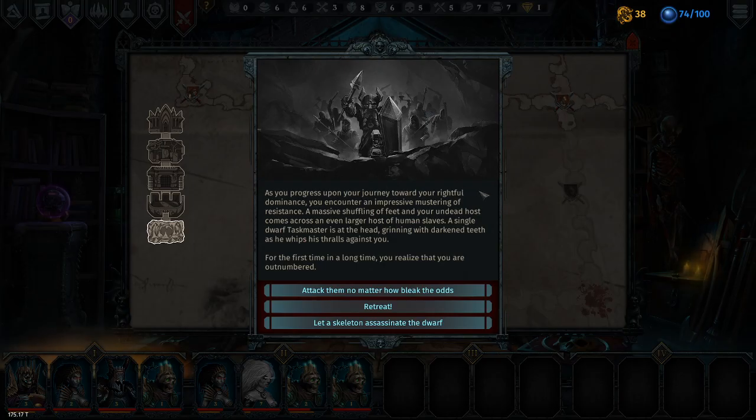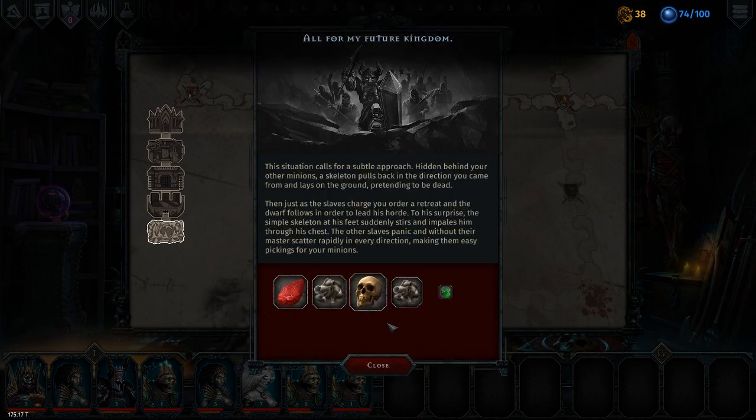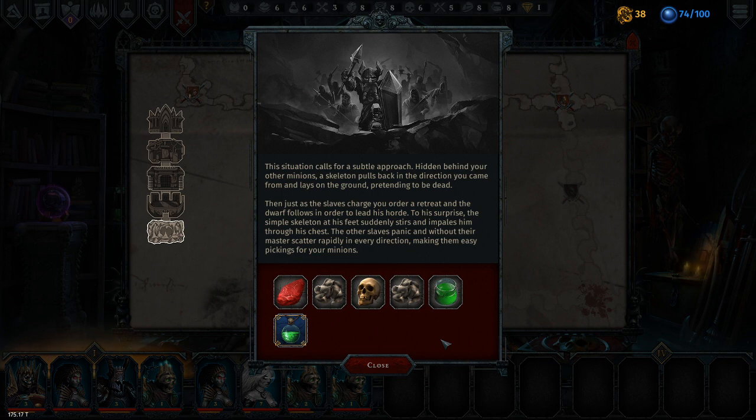An event requiring the participation of Iratus himself or the current battle group - let's select battle group one. As you progress upon your journey towards your rightful dominance, you encounter an impressive mustering of resistance. A massive shuffling of feet - your undead host comes across an even larger host of human slaves. A single dwarf taskmaster is at the head, grinning with darkened teeth as he whips his thralls against you. For the first time in a long time, you realize you're outnumbered. Let's have a skeleton assassinate the dwarf.